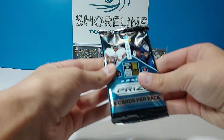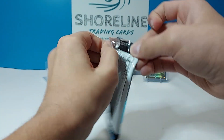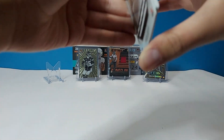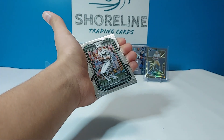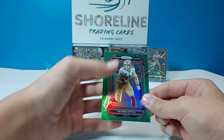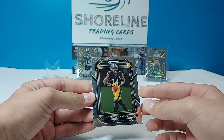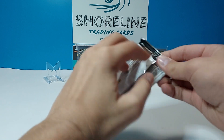First pack of Prism feels a bit thick — but nope, no mem. Got Chris Carter, Joe Namath, a green rookie, George Kittle, and George Pickens rookie — not bad. That's like a pack of Prism.